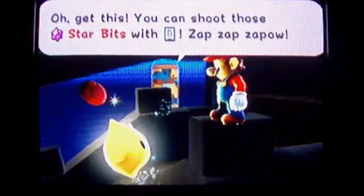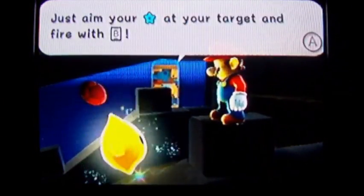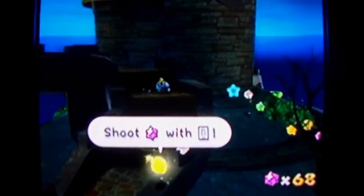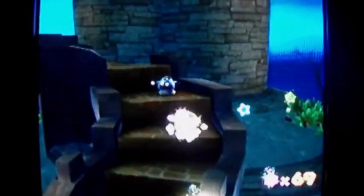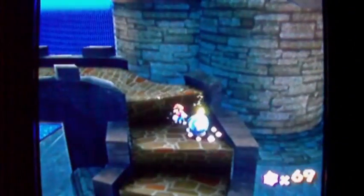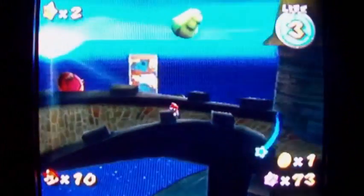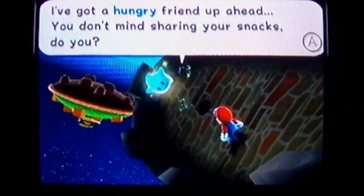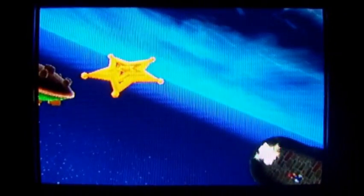I'll just demonstrate shooting a starbit right at you — as you can see, it stuns him. Just as if I did a star spin against the Goomba, it'll stun him, and then I can just walk into him to kill him. Pretty easy to do. It's kind of like a shooter in the way that it has a pointer — it's like a platformer and a shooter in a way. It's kind of silly to hybrid that, but it works pretty well.